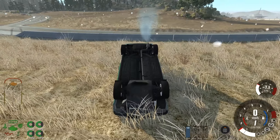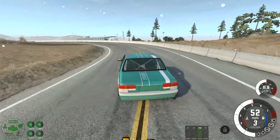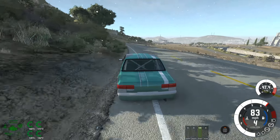It kind of bobbles under brakes on the way into NASCAR, but we've actually got quite a nice line through there. A little bit of understeer as we get on the power, then a big bump on the exit — we've kept it together though.